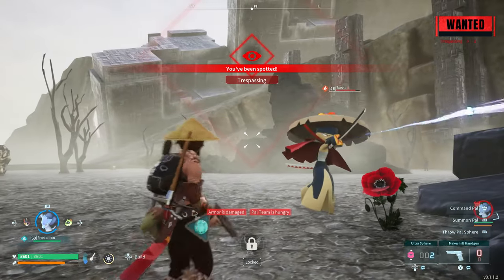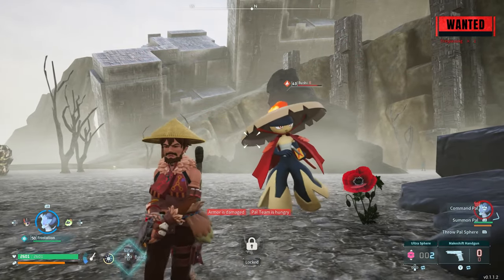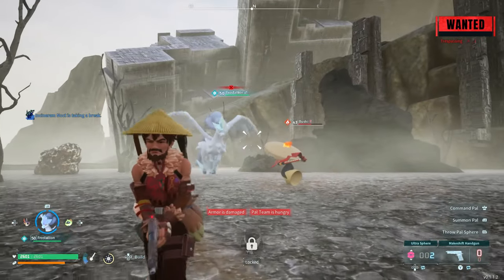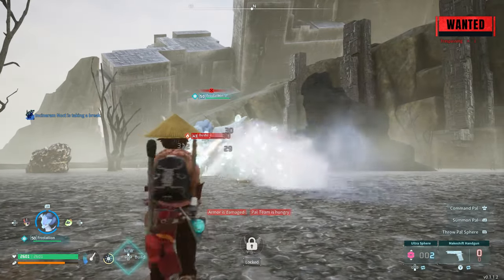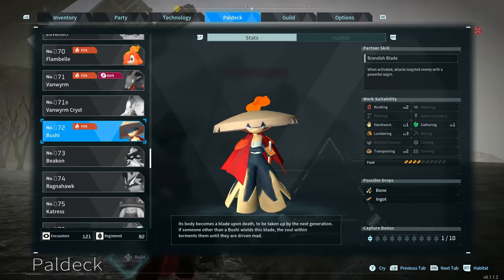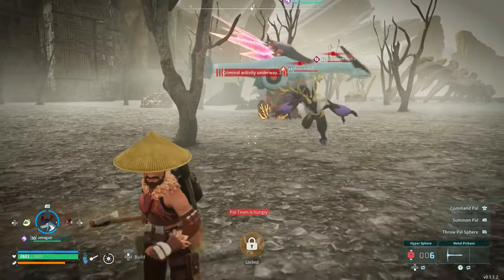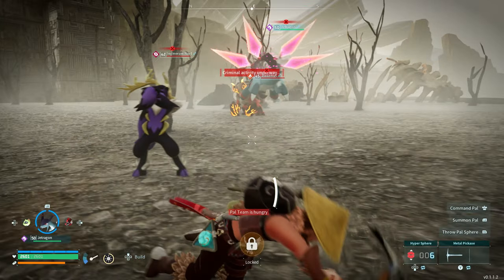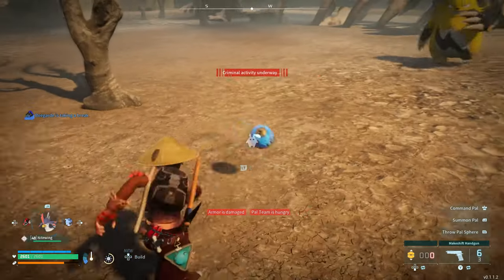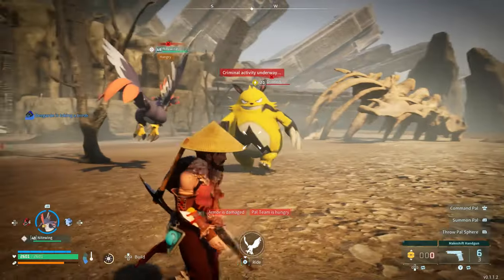You can also find Bushi over here — one of the coolest looking pals in my opinion. It's really great to have around at the base with Kindling level 2, Handiwork level 1, Gathering level 1, Lumbering level 3, and Transporting level 2 — it can do a lot. Lastly, you can also find another Incineram Noct, which we could also find at another sanctuary.